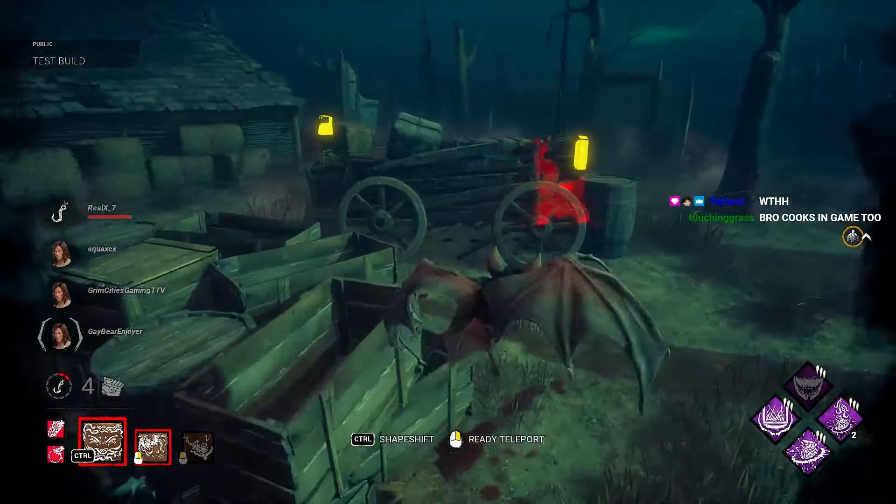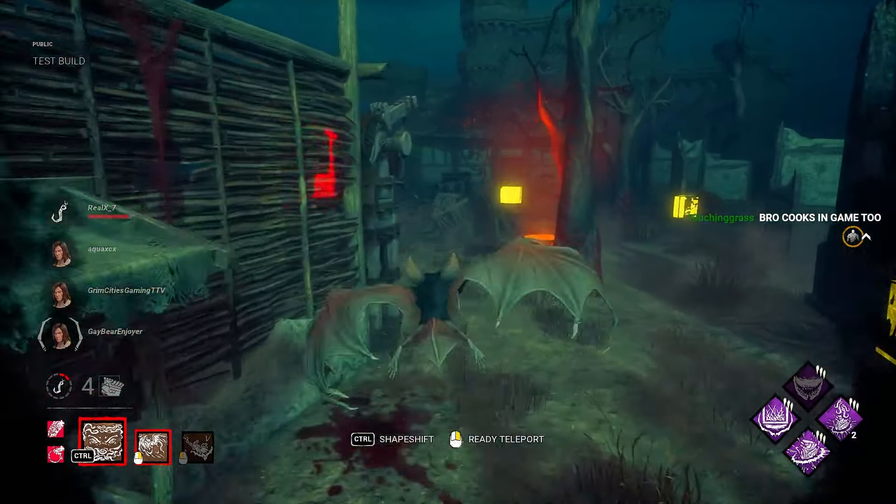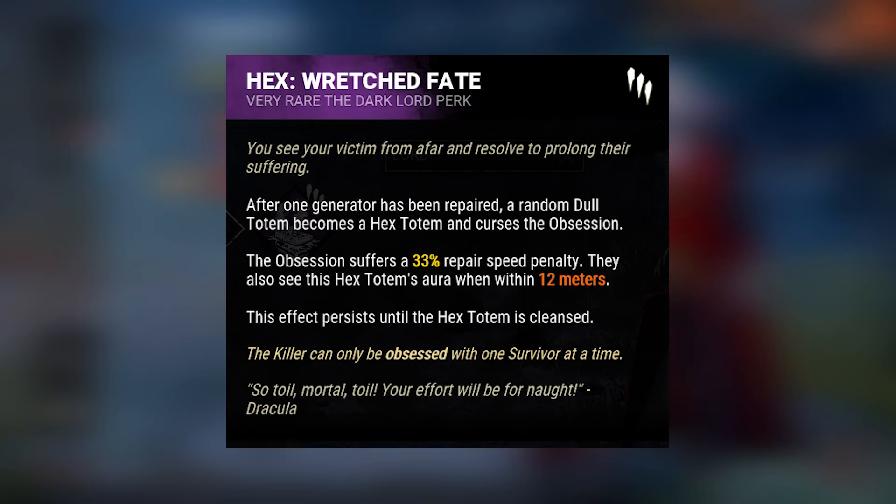Lastly, Dracula's bat form allows him to easily traverse the map, entering a spirit world where he's unable to see survivors, but he is able to see scratch marks. Just like Spirit, he's completely undetectable in this state, even gaining the ability to teleport to nearby windows.